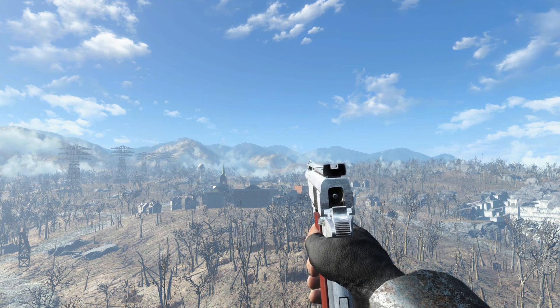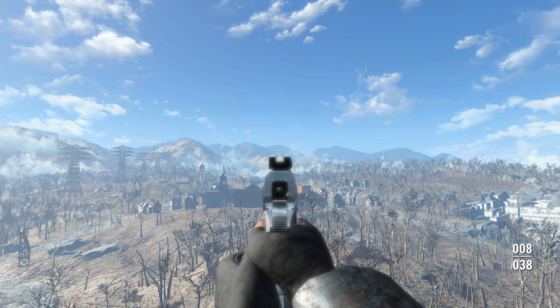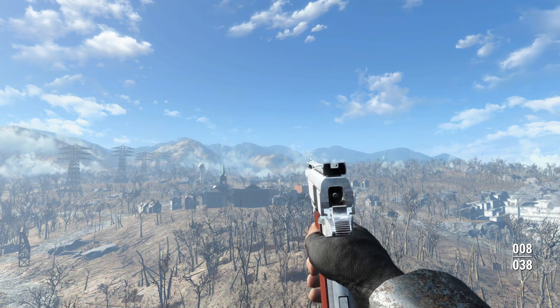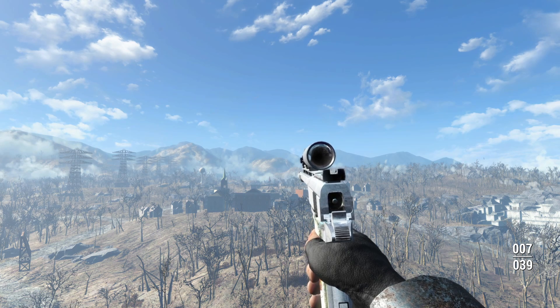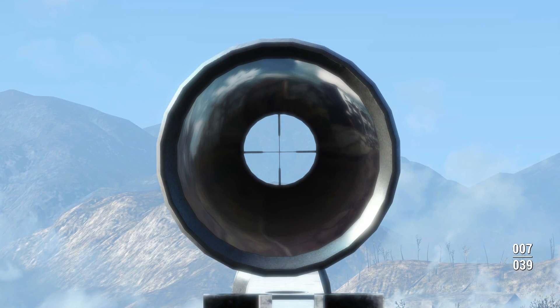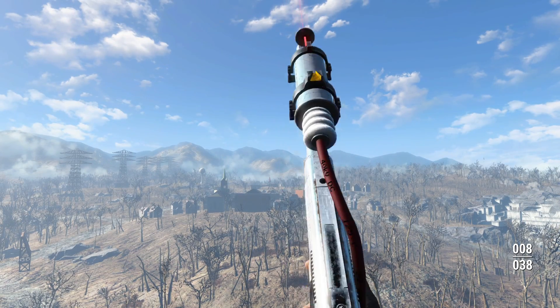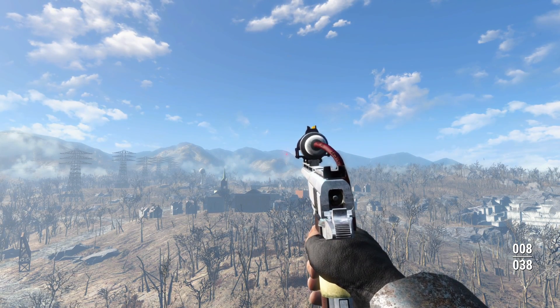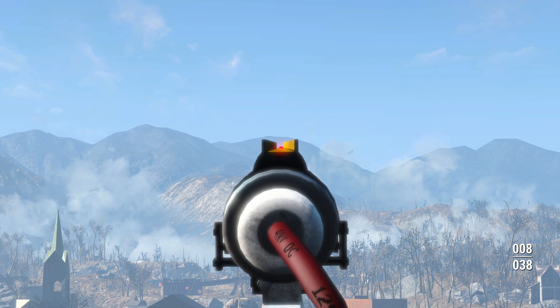One thing I really like to talk about is sights. This thing has some very beautiful iron sights, but it also has some really interesting scope options. For example, there's a scope you can acquire with a long barrel that has built-in see-through scope functionality — pretty neat. There's also an additional scope which is actually a laser sight with a nice little iron sight built into the top.